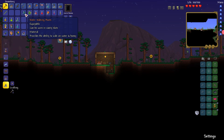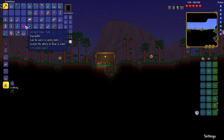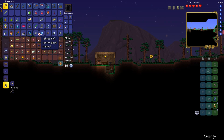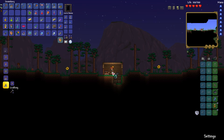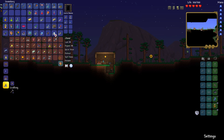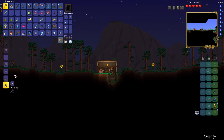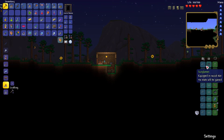Water walking boots — provides the ability to walk on water and honey. This is much better — that's kind of better than the inner tube. Let's get rid of the bombs, the angel statue, and I have enough black lenses to get the sunglasses. Ha! That's pretty cool — just a vanity item, but that's fine.